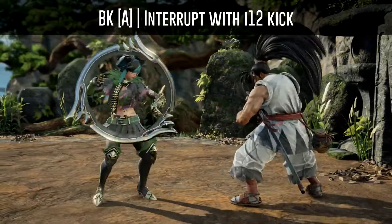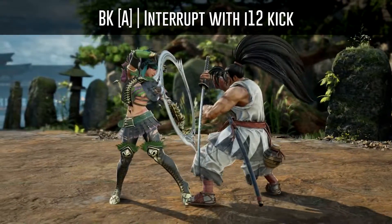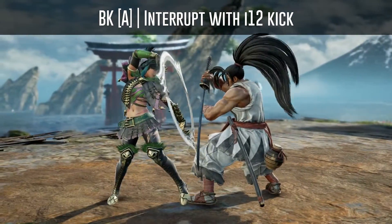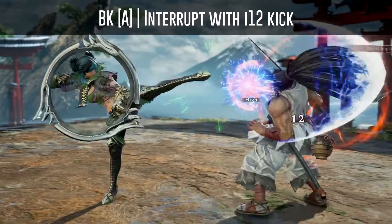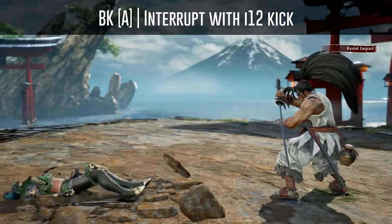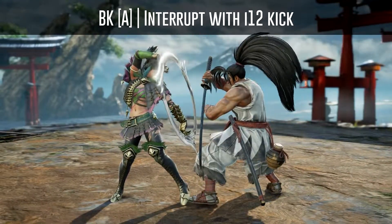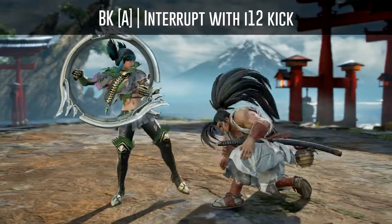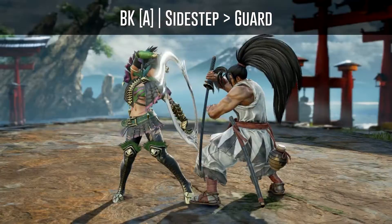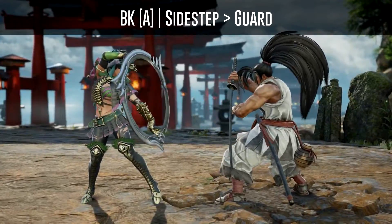You can interrupt Haomaru after his bare knuckle A hold with an i12 kick, although your kick might whiff against his bare knuckle K if you are too far away. If you do not use kicks, his auto GI will beat you. And even though he can still evade your 12 frame kick, you should be safe from being punished. You can also sidestep guard to evade everything but his bare knuckle A, which you should still block, but again this will not work should he delay his attacks.